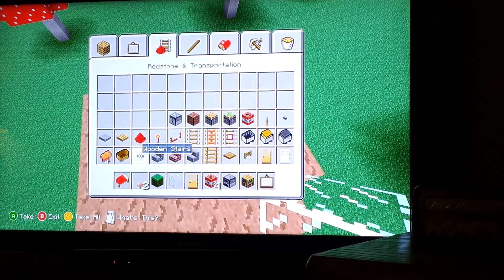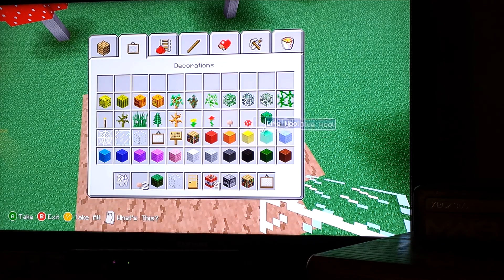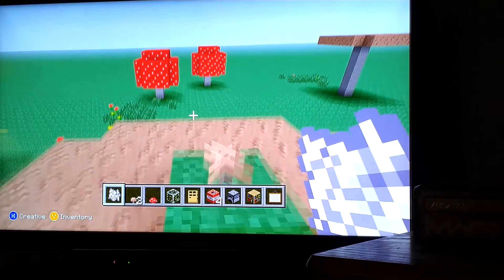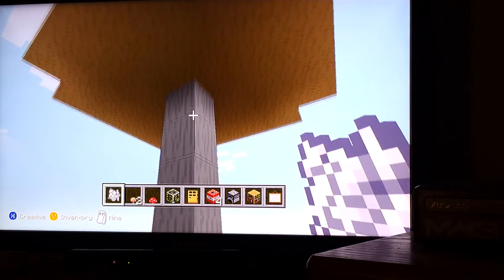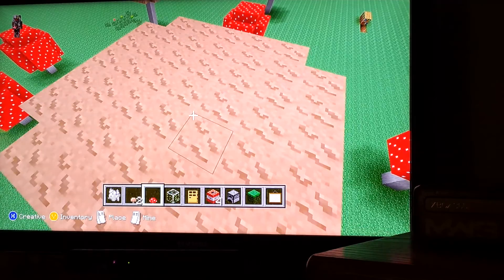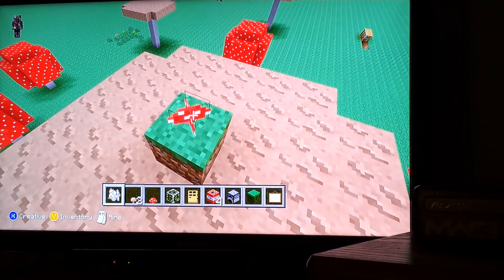Plant the mushroom, then press LT to bone meal it. On PC it's right-click. It's hard, but that's all there is to it. You can make some really cool things with this.